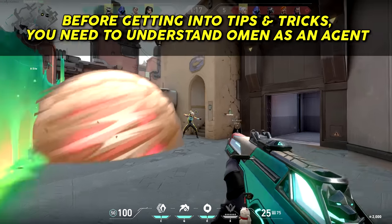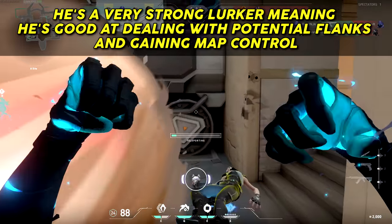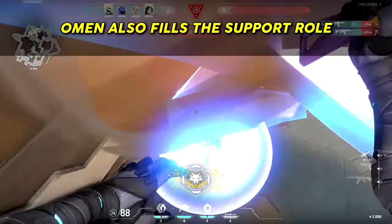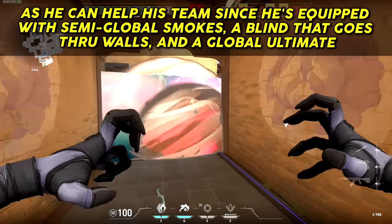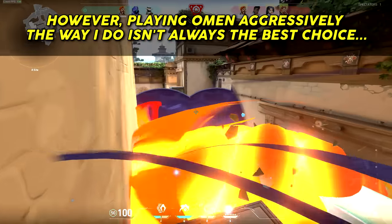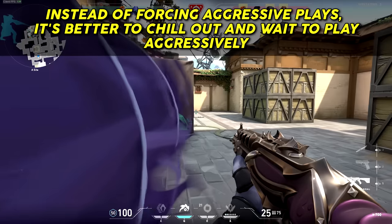Before getting into tips and tricks, you need to understand Omen as an agent. Omen is a controller whose main goal is to deny enemy vision. He's a very strong lurker, good at dealing with potential flanks and gaining map control. Omen also fills the support role with semi-global smokes, a blind that goes through walls, and a global ultimate. However, playing Omen aggressively isn't always the best choice — it gets difficult to pull off aggressive plays versus Diamond, Immortal, and Radiant players.